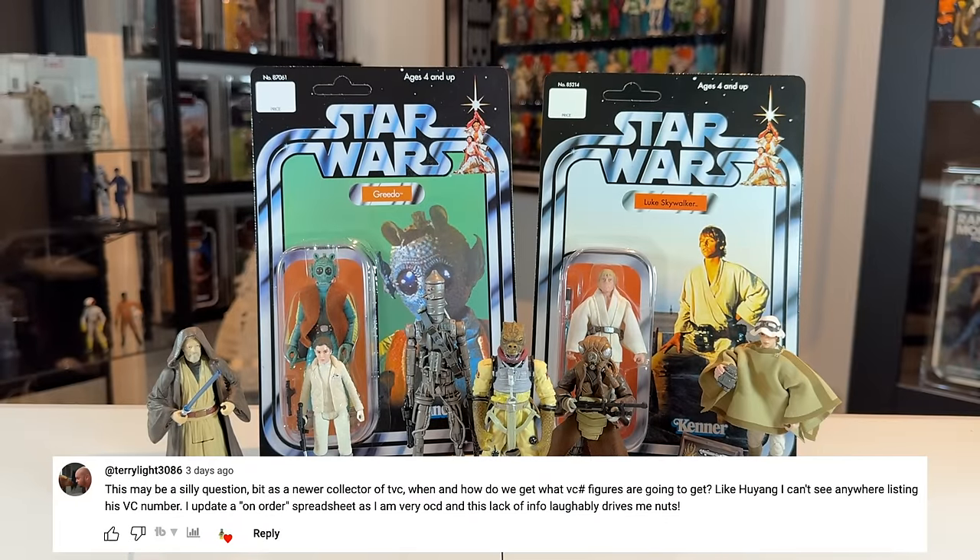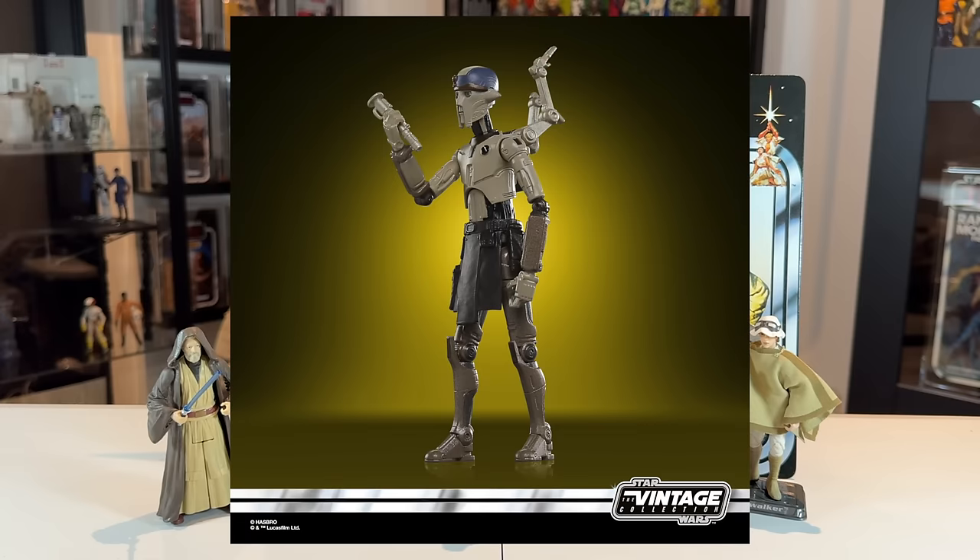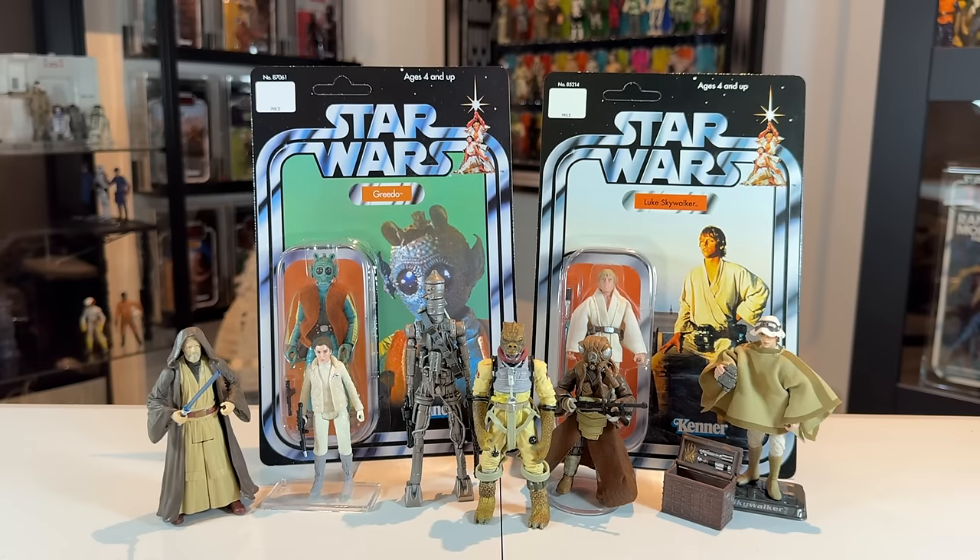Terrylight3086 says: this may be a silly question — bit of a newer collector of TVC — when and how do we get what VC numbers figures are going to get? Like Hu Yang, I can't see anywhere listing his VC number. I update an on-order spreadsheet as I'm very OCD and this lack of info drives me nuts. It's not a silly question. When it comes to vintage collection numbers we often get them at the time of reveal. With Hu Yang I think at the time they only showed digital images and maybe hadn't assigned a VC number yet. They want to avoid mistakes — if they tell you the number far out and it changes, that's why we get them for some and not others. Of course they still make mistakes — where's VC271, everybody?